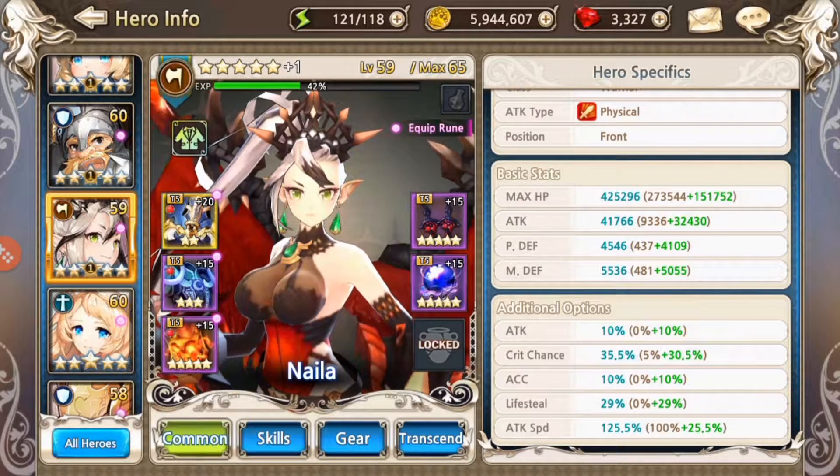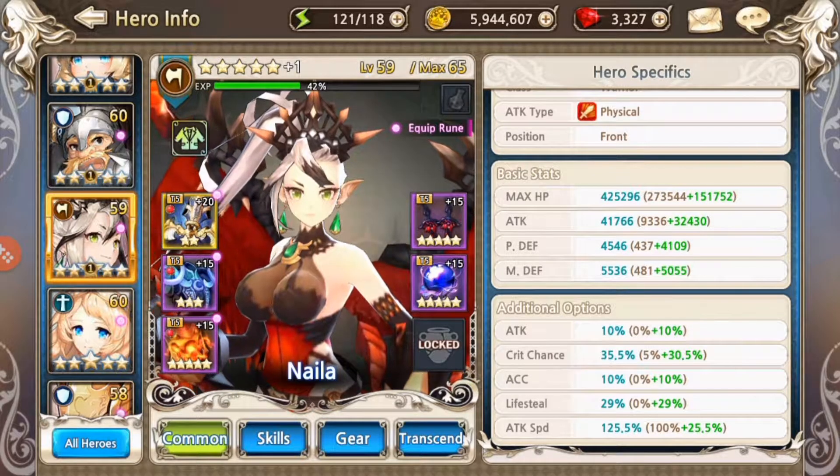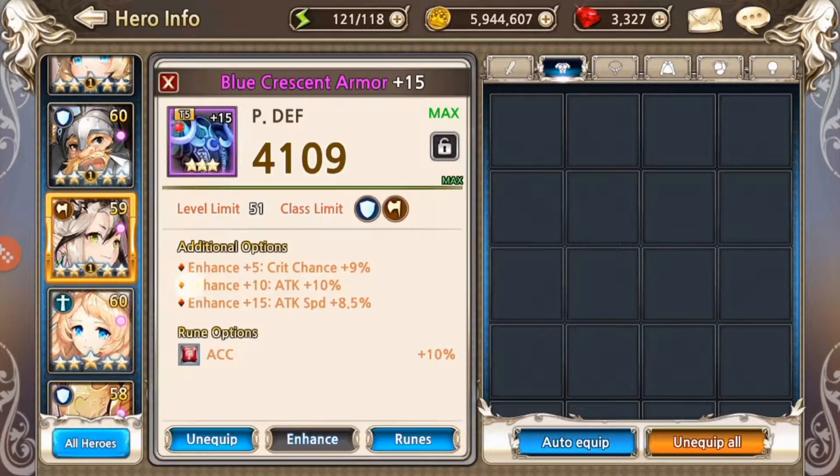Right here you can see her basic stats and her additional stats — the attack speed, the lifesteal, accuracy, crit chance, and her bonus attack percentages. And right here is her equipment substats.